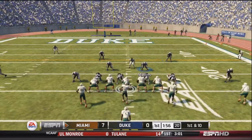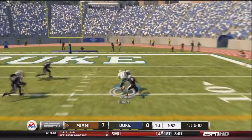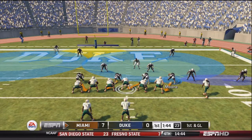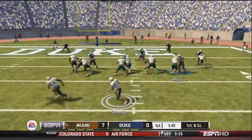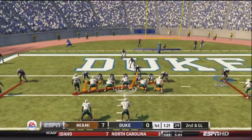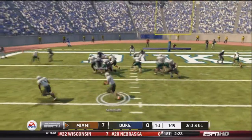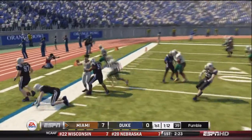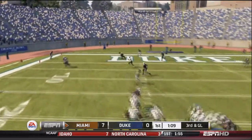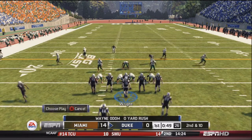First and ten for Miami in good field position. Schmidt scrambles left, throws back across his body, and finds Albert for the first down. First and goal for Miami. Schmidt runs the option, tosses back to Robinson, who gets down to about the two-yard line. Second and goal. Schmidt runs the option left again, tosses back, and it's a fumble but goes out of bounds. Third and goal from about the 18-19 yard line. Schmidt drops back and lobs it into the end zone — Albert catches it for a touchdown. Miami up 14-0.